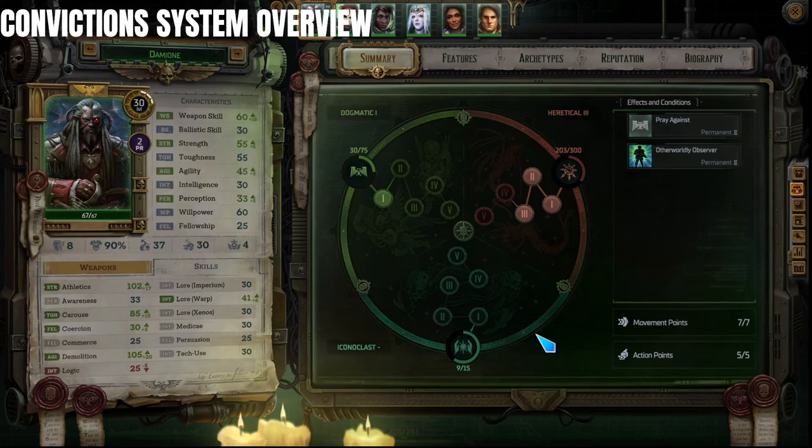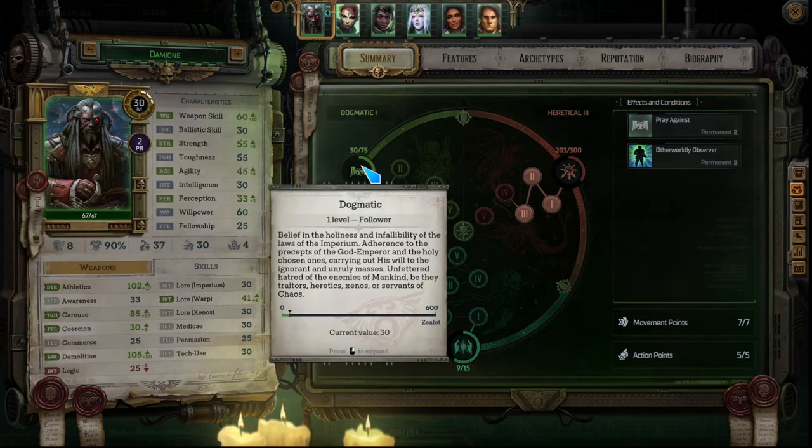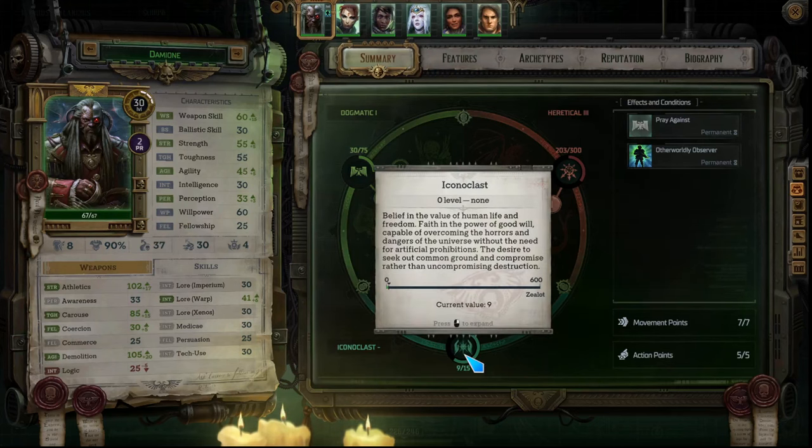The conviction system has been renamed a few times, but in the 1.0 release you basically have dogmatic, heretical, and iconoclast. Dogmatic is kind of the imperial pathway — it's generally good but it's an authoritarian path where you are all about protecting humanity and the emperor. They're kind of anti-xenos, and xenos is anything alien. Down this pathway, choices are anti-aliens, anti-void and demonic creatures, and pro-humanity, which sometimes means making questionable decisions for the good of mankind.